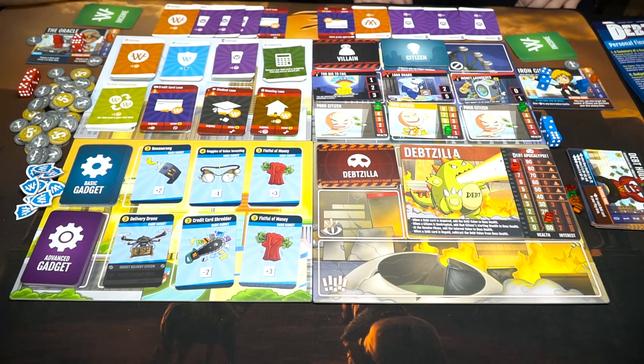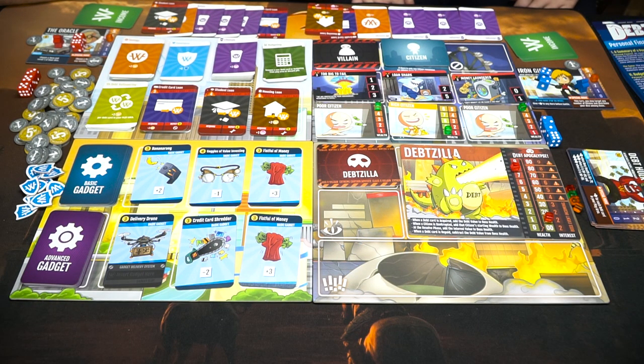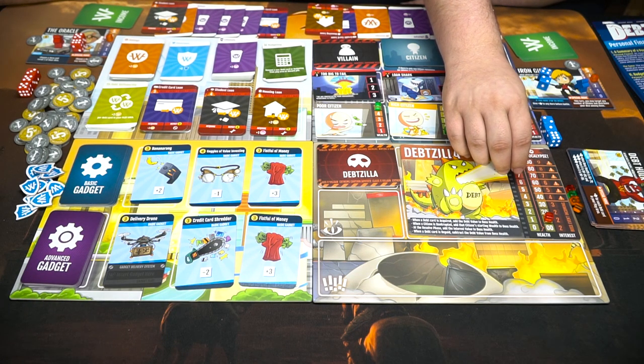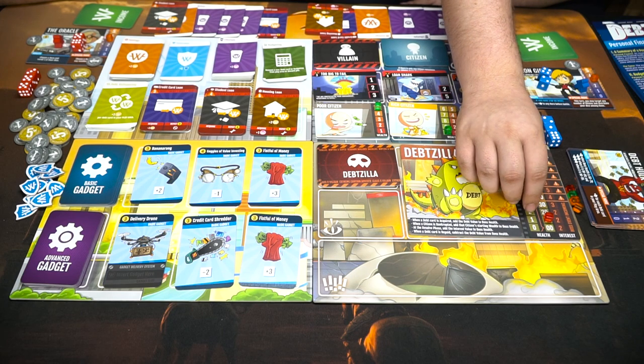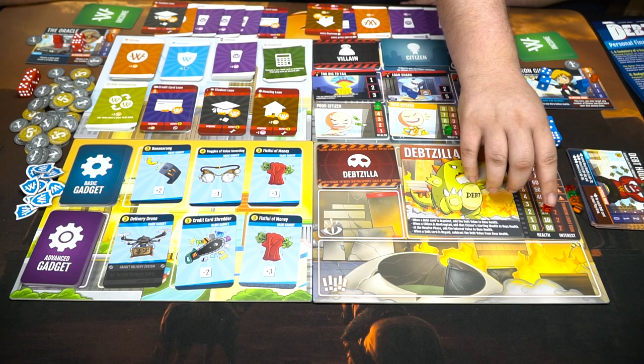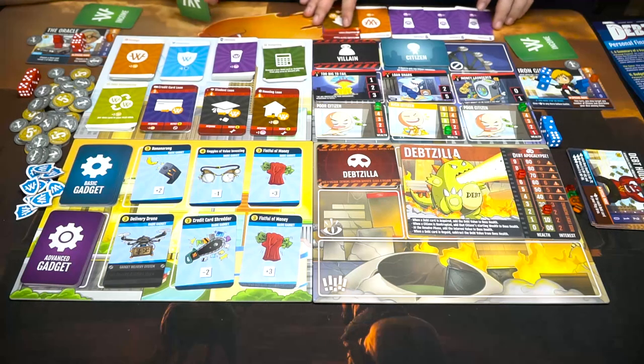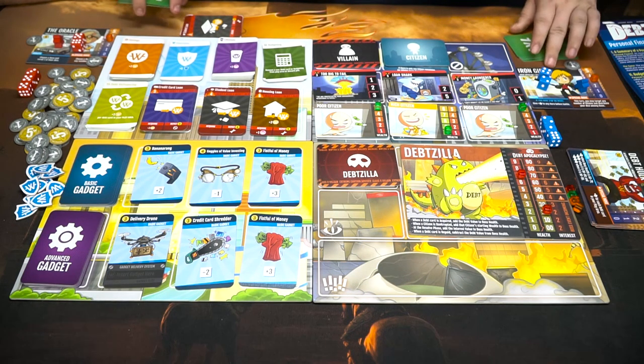Then we get to purchase a card — they're all free, just take one. I'll start off with investing in real estate. I'll go with a student loan. When we take debt, that increases the boss's health — it goes up by nine. Sad days. These guys will get discarded, but it'll pay off in the long run.